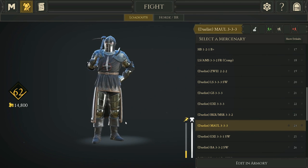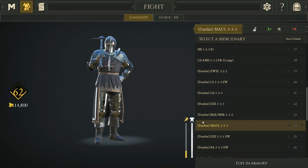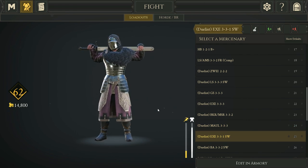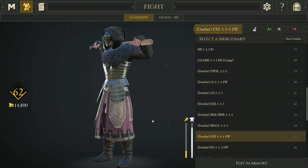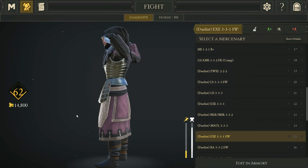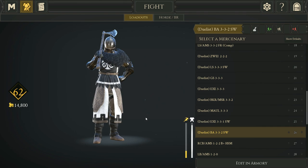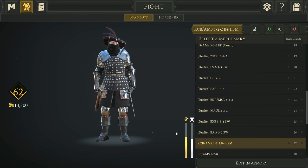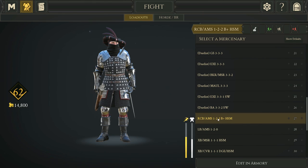Max armored Maul for duels — not the best dueling weapon but can be fun. Executioner 3-3-1 with Second Wind — pro tip: if you're wearing light legs you can throw on certain skirts to hide that and prevent opponents from targeting your legs. Then a 3-3-2 Second Wind Battle Axe — a super good tool build.